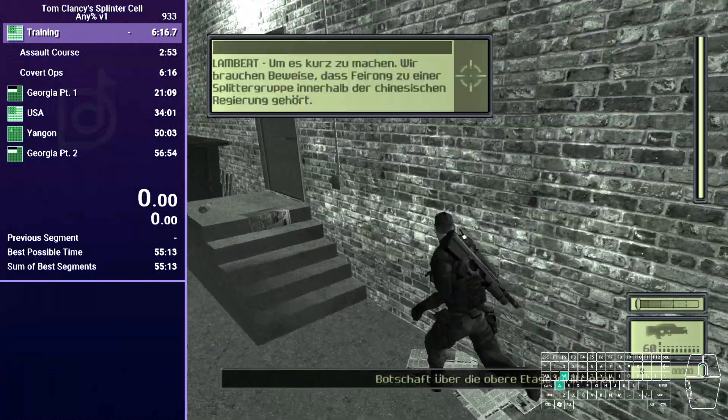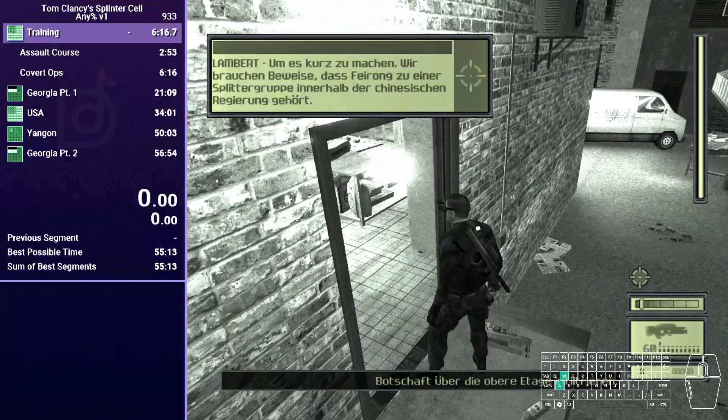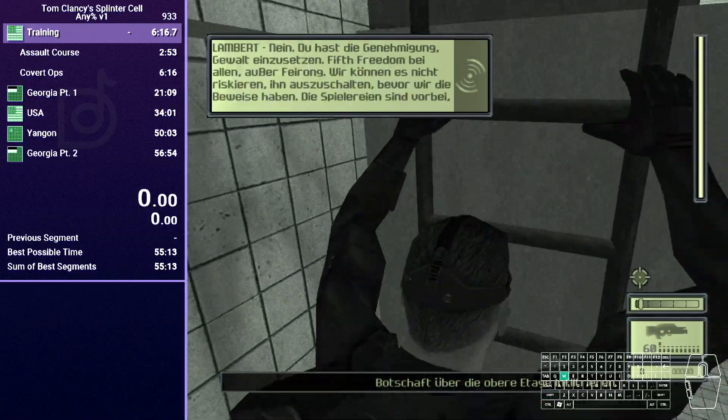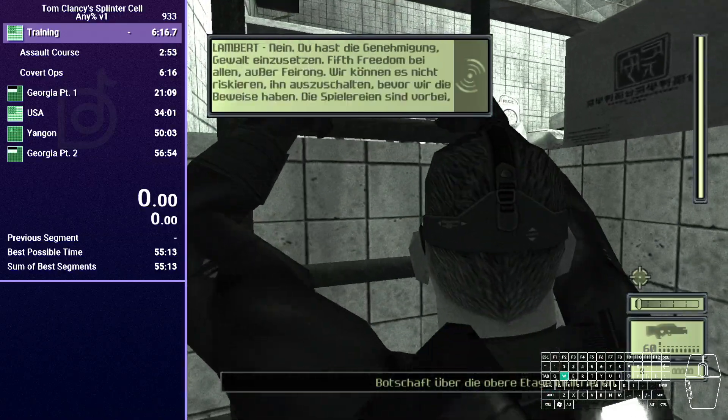First things first, you're going to make your way into the kitchen through the back here and immediately turn off the light to avoid detection. This will spare you a lot of health.